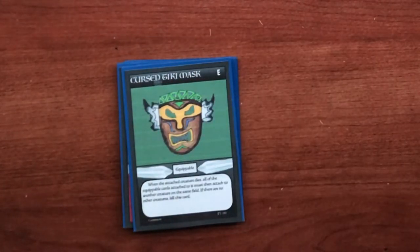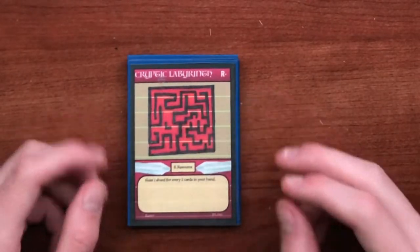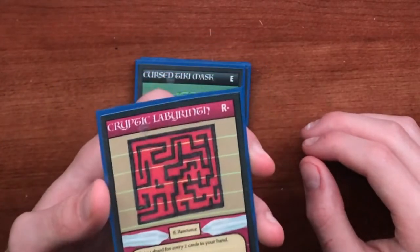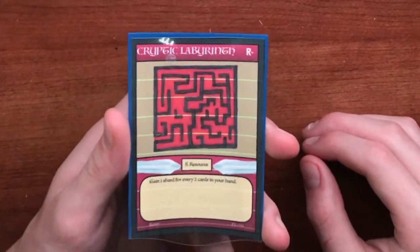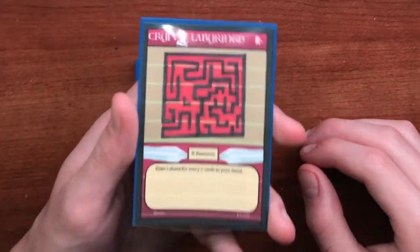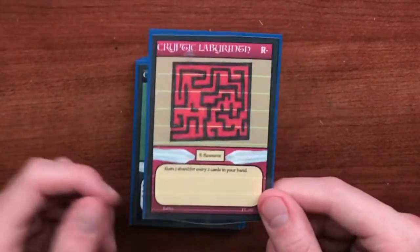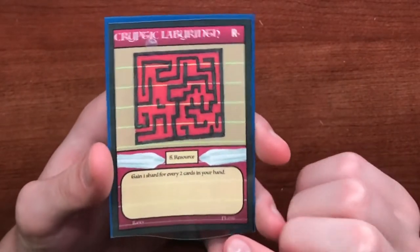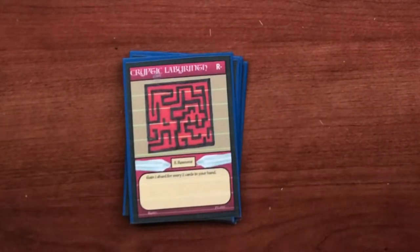The next card is a single-use resource called Cryptic Labyrinth. Its ability reads: gain one shard for every two cards you have in your hand. Just like Lost Treasure Map and Golden Bath of Riches, Cryptic Labyrinth is a good way to gain shards, especially if you tend to have a lot of cards in your hand and don't play many. You get rewarded for holding a larger hand size.